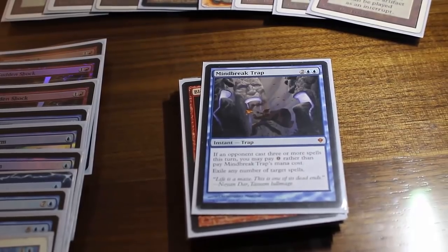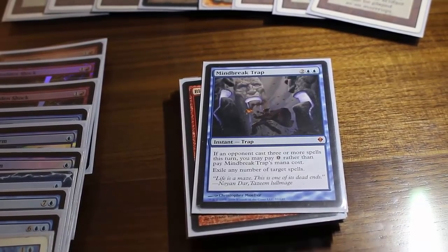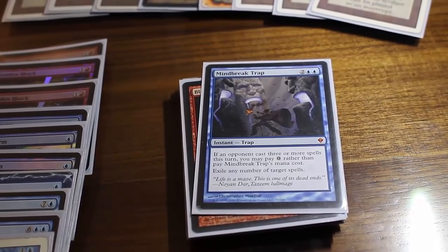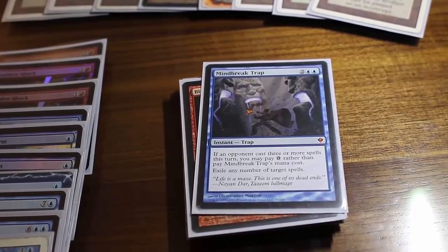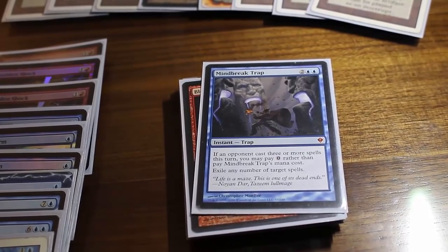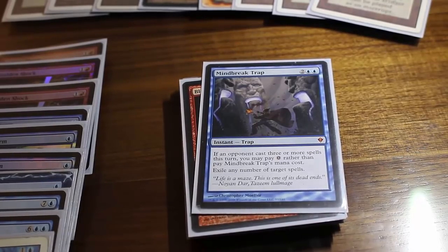We've got Mind Break Trap in here. I've been playing this in Modern and a little in Legacy, and I really like this card. It is a Counterspell — it counters three spells if they've cast three spells, and additionally it exiles, so it's better than a Counterspell in several situations. You may have a Consecrated Sphinx on board and your opponent tries to Supreme Verdict — this is one of the only ways you can stop it. It also stops Abrupt Decay and stops things off a Cavern of Souls, which can matter a lot against Hatebears and fair control decks running humans.